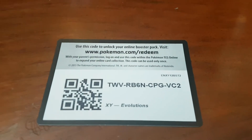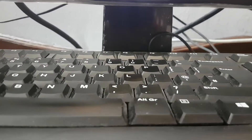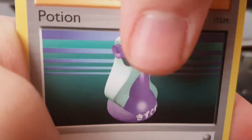Bear with me a second because I don't know where my camera is — I'm using my phone. There is the code card. I need something to hold this up. Ignore my dusty keyboard, it's all good. You cannot see it from this angle — it's a yikes. Let me get something to put my phone on so it's higher up. There we go, perfect!